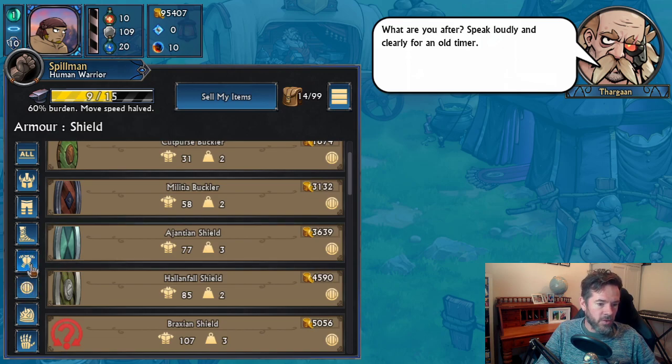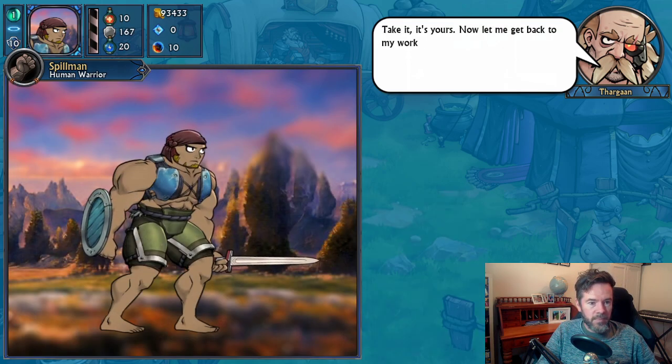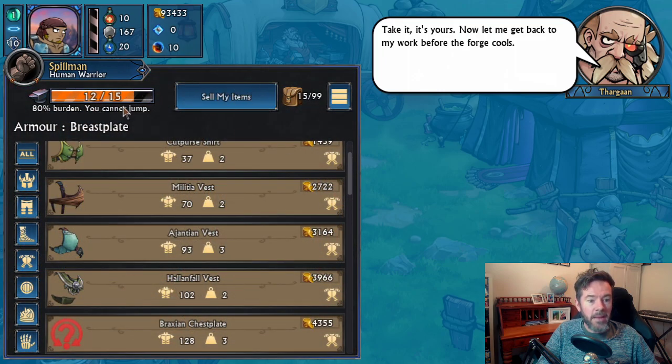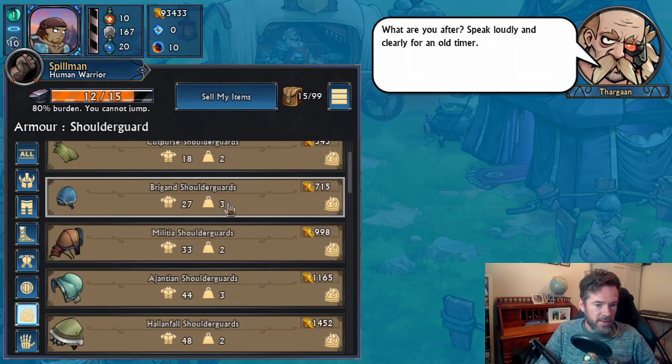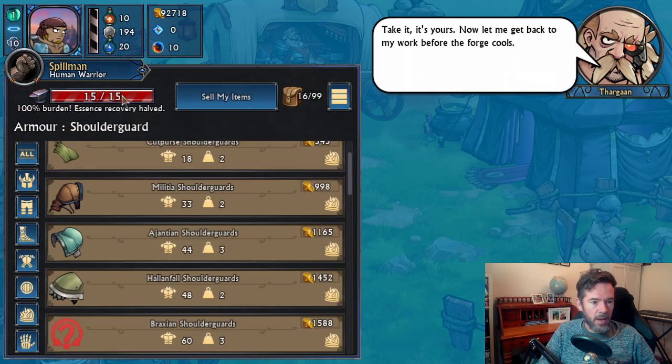If we then chuck on a brigand vest, which is also heavy, we're now at 80% and we cannot jump — it's too heavy. Let's really tip it over: brigand shoulder guards. Bam — 100% burden. Essence recovery is halved. We can still buy more than that if we wanted to.